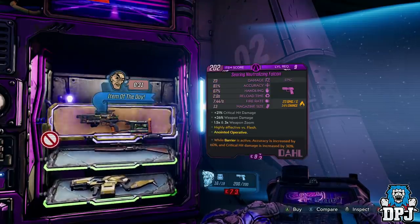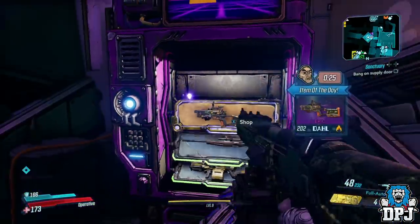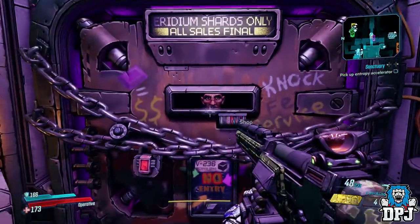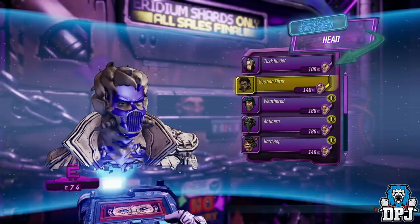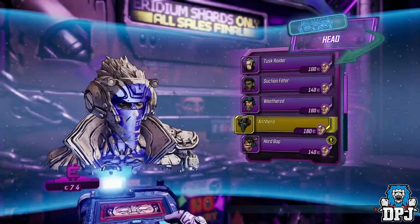Iridium is used to purchase cosmetics from Crazy Earl and gear from the Veteran Goods vending machines. It isn't easy to come by unless you have the Iridium Gauntlet, which is used to break the Iridium Crystals found throughout the worlds — but even then, it isn't quite the farm this is.